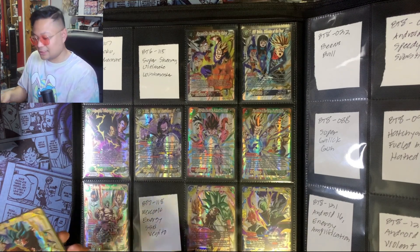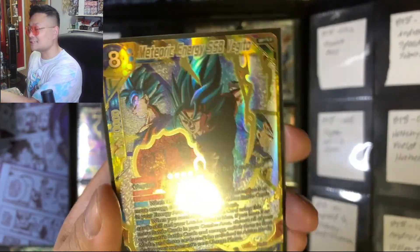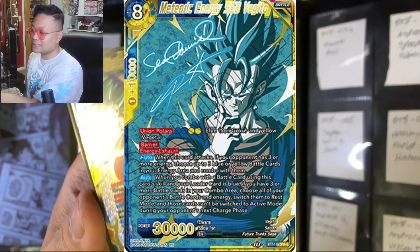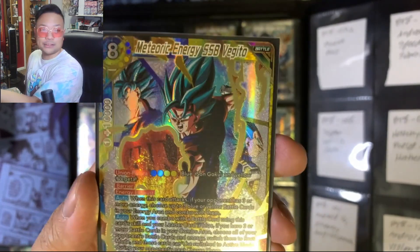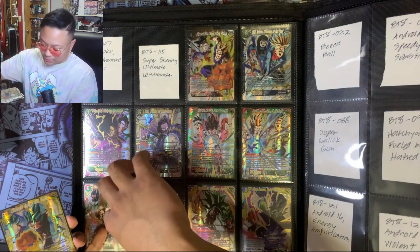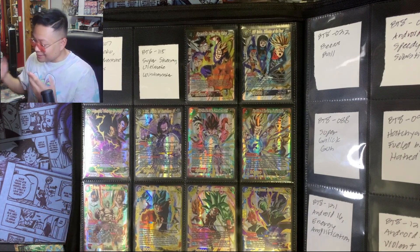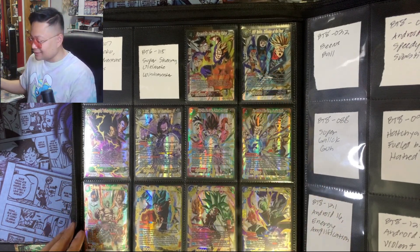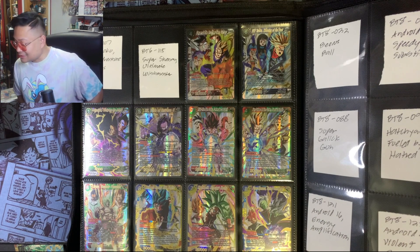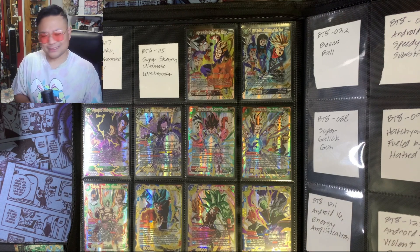The last one is Meteoric Energy SSB Vegeto SPR version. This is one of the signature SPRs that everybody is chasing and one of the grails for the hobby. I do have it in a PSA 10, so now we have the binder SPR copy as well. That looks good — we finished Assault of the Saiyans SPR. I decided to finish it up by buying singles since booster boxes are pretty expensive — I suggest just buying singles and not wasting money cracking expensive boxes.